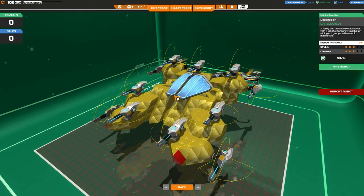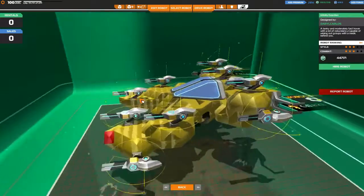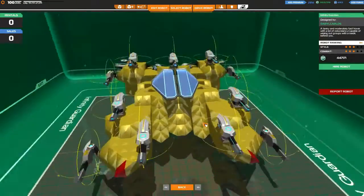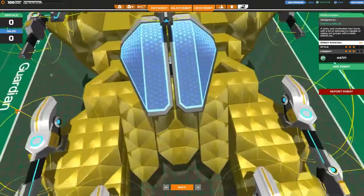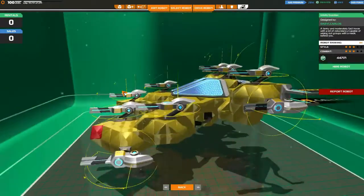In today's episode we're going to be testing out the Infinity Guardian by Daryl Carlos - a tanky and moderately fast hover with a lot of redundancy, capable of wiping out groups with a medic behind you. Honestly I wouldn't disagree with that. It looks fairly tanky. I'm not 100% sure where the hovers are, which is generally a good sign that they're in a very defensive position. I assume the shield there is for the seat - yep, there's the seat and it's even got a speedometer. First impressions: it looks pretty good.